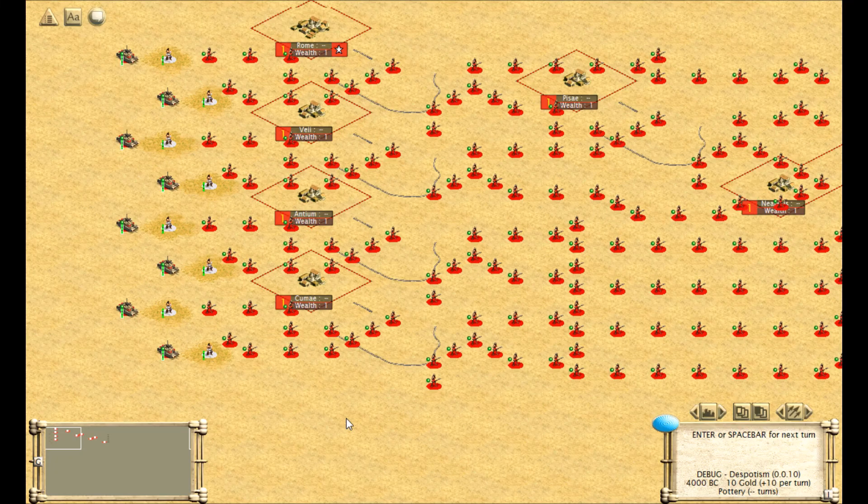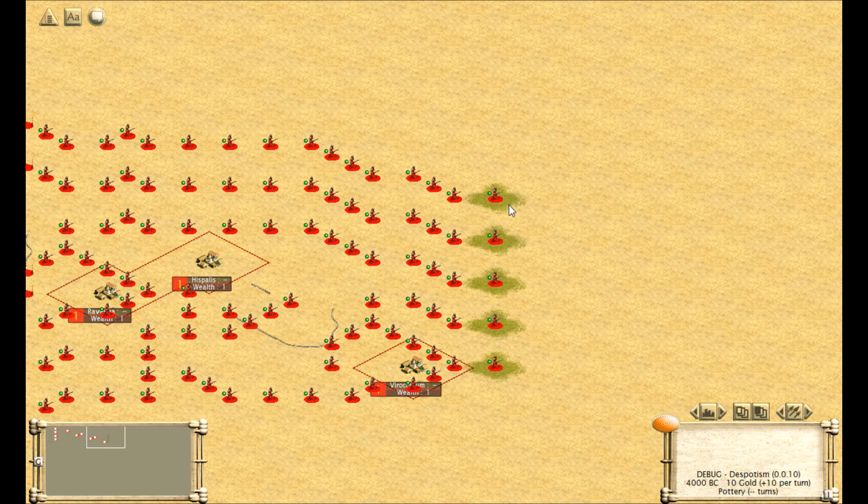Here we have a 4-bit adding machine implemented in Civilization III using barbarians and workers. At the beginning we have yellow plains tiles representing the input, and at the end we have green grassland tiles representing the output.